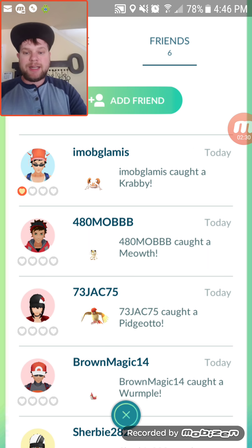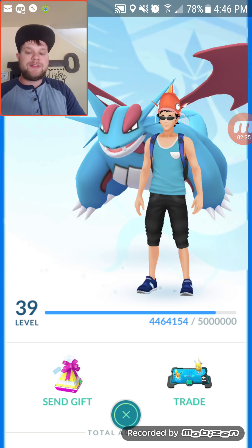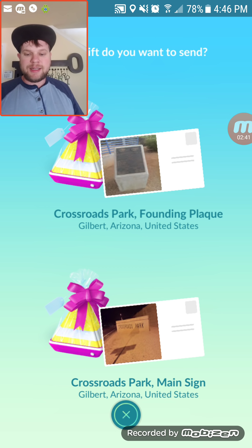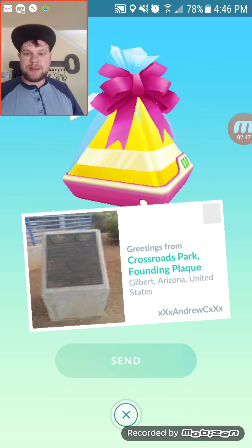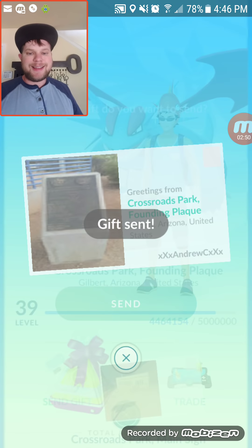I haven't even sent a gift yet, so let's figure that out. You click on the person you want to send a gift to and click 'Send Gift.' I'm sending one to my friend since he sent me a gift — boom, he's got a gift. It's that simple.